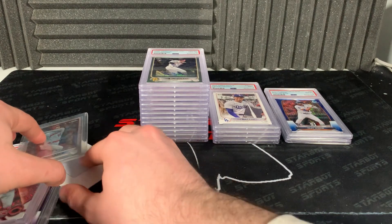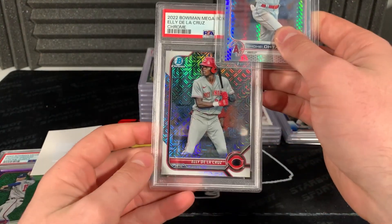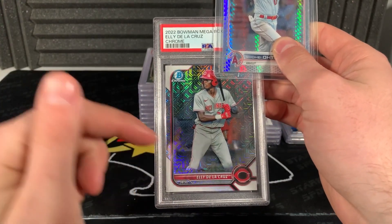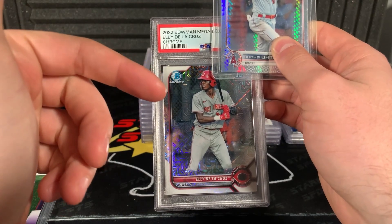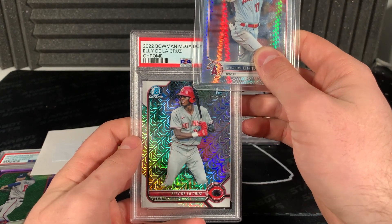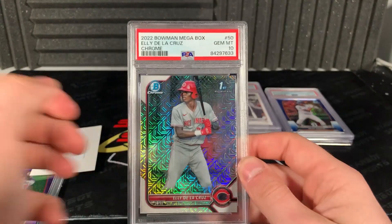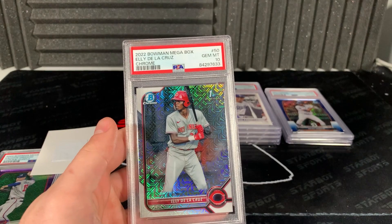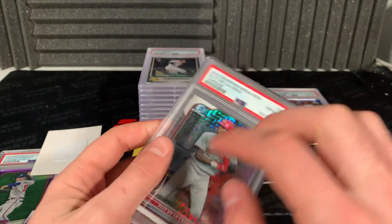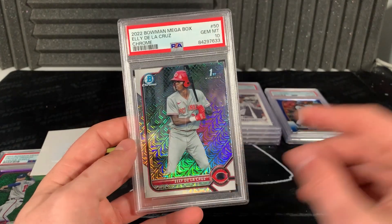Coming down to the wire - last two cards. This card is for my buddy. That Manny was his and this one's his as well, so let's see if he can go two for two. This card at one point was like 350 to 400 bucks in a 10. Three, two, one - let's go! He's gonna be so stoked. This one looked good. I pulled one too and it had scratches on the side, but his looked good. That's sick, I'm so happy for you, bro!